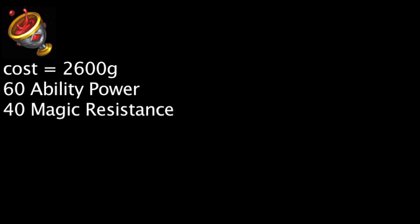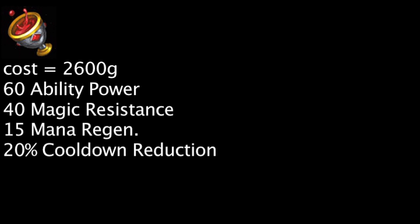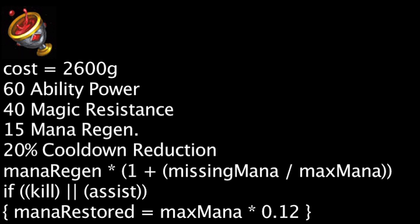Athene's Unholy Grail costs 2600 gold and will grant 60 Ability Power, 40 Magic Resistance, 15 Mana Regeneration, and 20% cooldown reduction. It will also multiply a champion's mana regeneration by 1 plus the champion's missing mana divided by their maximum mana. Finally, it will restore mana to a champion equal to their maximum mana times 0.12 on a kill or assist.